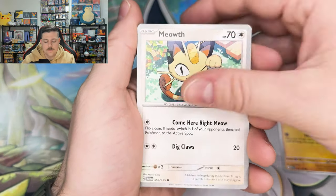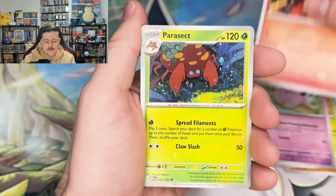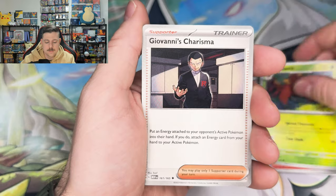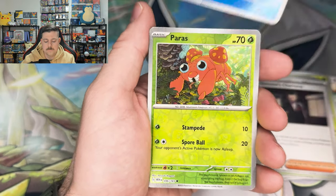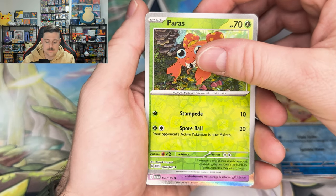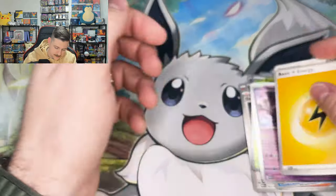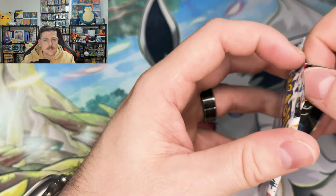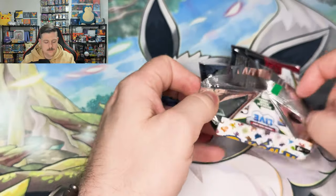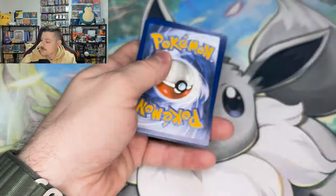Mankey, Meowth, Exeggcute, Clefairy, Charmeleon, Parasect, Giovanni, Goldeen, Paras, and another Mewtwo. Alright, kind of striking out a little bit here towards the end. Hopefully we can get one more good pull, one more solid pull to finish it off.